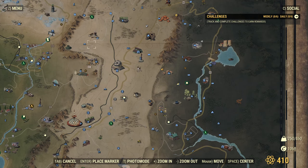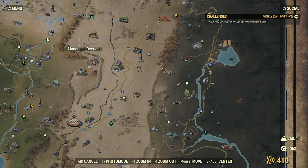I've not actually been to this location on this character. We have to go to this fountain here on the map, so I'm going to go to the Monongah Overlook and head right over there.